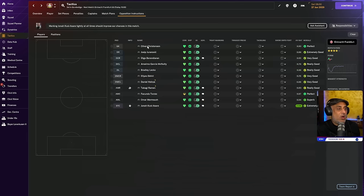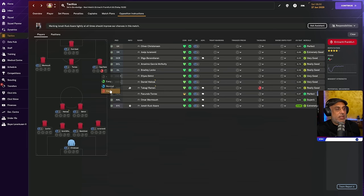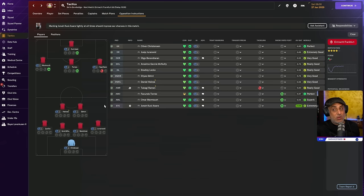Let's go to the opposition instructions — clear everything first. We've got Takagi Ramen: the first thing we do is hard tackle him. Then we've got Kusere Ashare — this guy is going to be a pain. We're going to weaker foot him because he's got long shots 12, technique 14, still a threat from outside the area. For Omar Mamush, we want to keep him on the flank — he wants to cut inside, he's got a favorite left foot. So we're going to keep him on his left foot and not allow him inside. We're not tight marking either one — they're really fast, so no point tight marking them.